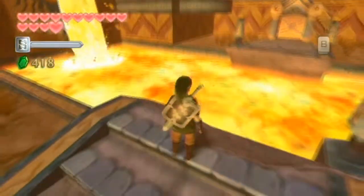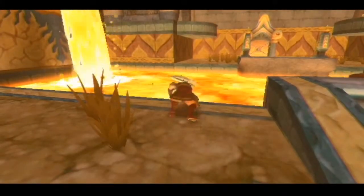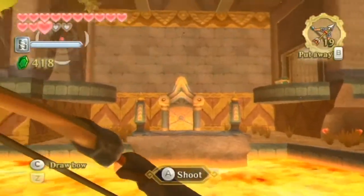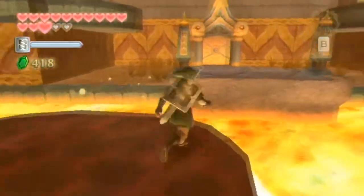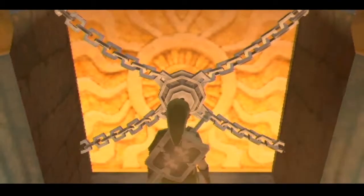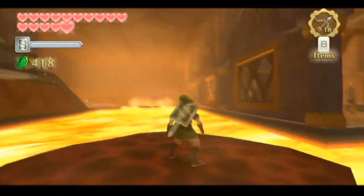We want to go ahead and aim at this little spiny fruit thing, go ahead and jump on it and jump across. That didn't work — I missed my chance. Oh hey, that takes damage, I forgot about that. There are hearts over here and I want them. There are platforms right over here that we can go ahead and take, so it's not that big of a deal. We'll go ahead and continue on.